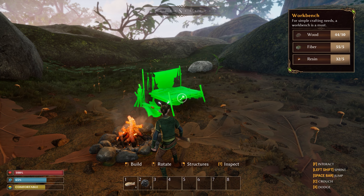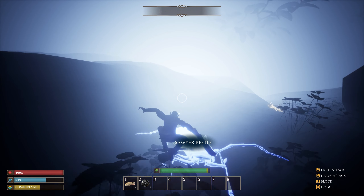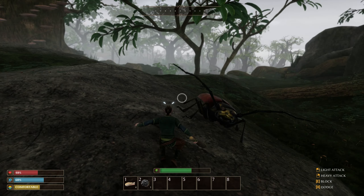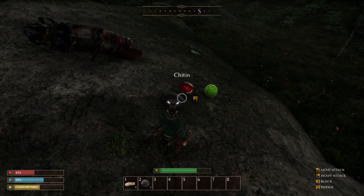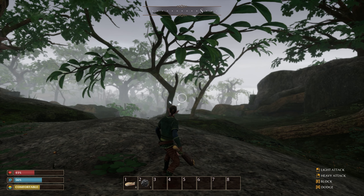A soya beetle — this looks like it'll pose more of a challenge than the ants did. A combination of rolls, blocking and attacks is the only way to face off against something this big. There are many tough creatures in the world of Smallland. As you progress your skills, you'll be able to fight more and more.